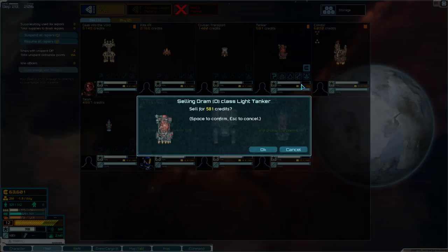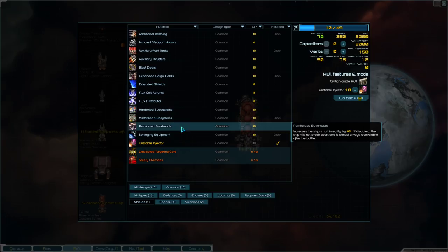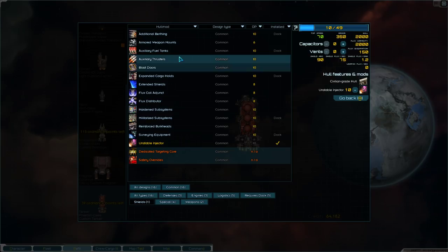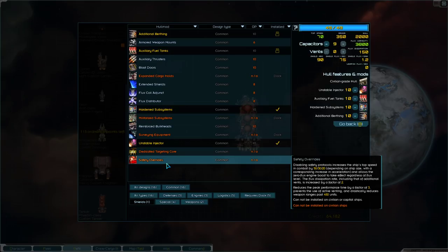I also want to sell my old tanker — I don't need that anymore, now I have this better one. Let's rename these: this is just going to be 'Tanker' and this is going to be 'Freighter.' My tanker is going to get Unstable Injector and Militarized Subsystems as well, because the supply and combat readiness is reduced but it increases maximum crew. Let's add fuel tanks and additional berthing.